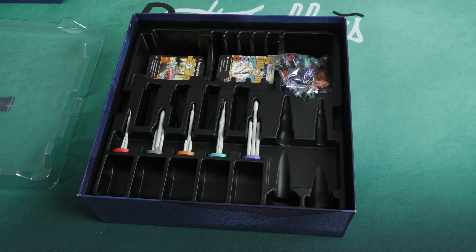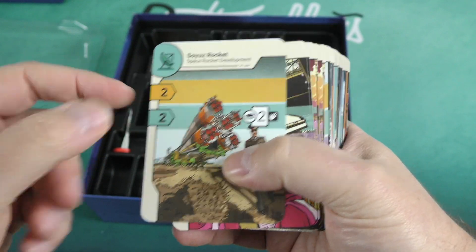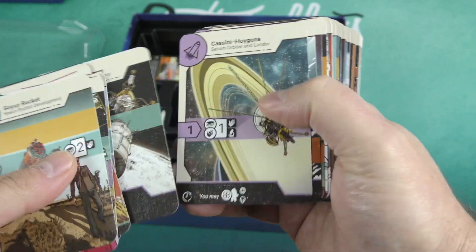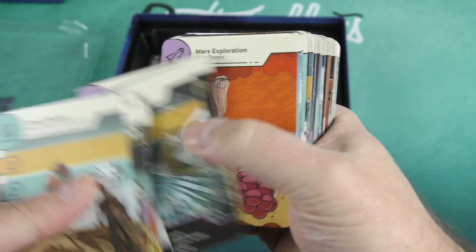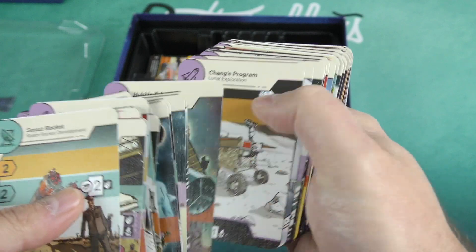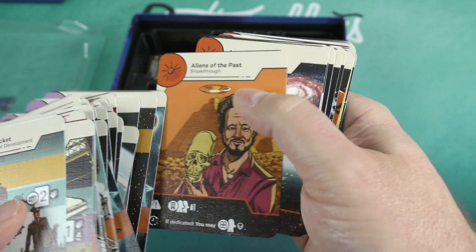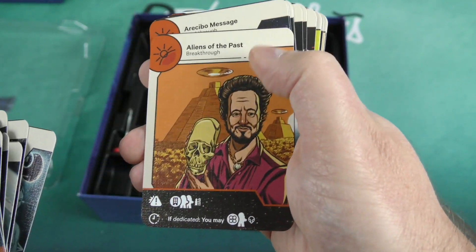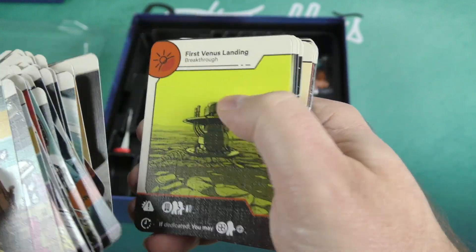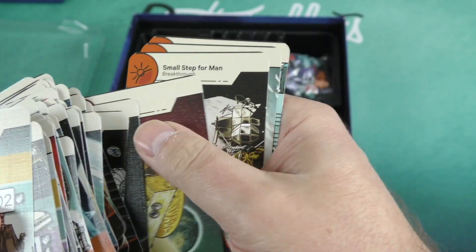Most of the cards are ones you can acquire and play, with different phases represented on them. Here's the space shuttle, Titan rocket, the Apollo program. There are different types of cards — some of them are projects, like Mars exploration — those are the purple ones. You may recognize some people on the cards. Aliens of the Past, Escaping Earth, First Man in Space — these are breakthrough cards. Martian Colony — some of these may be things that haven't happened yet.